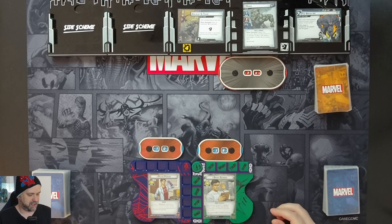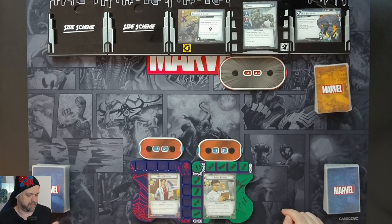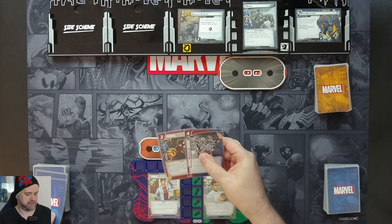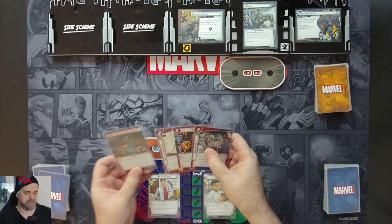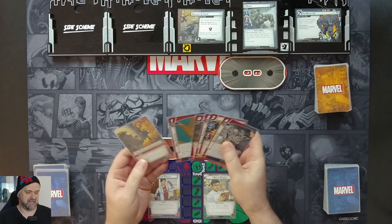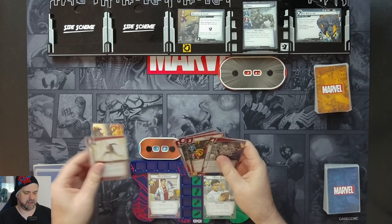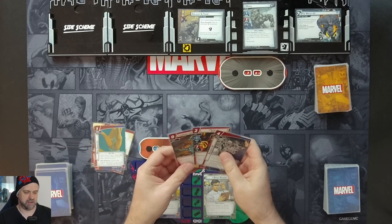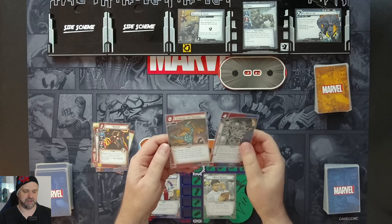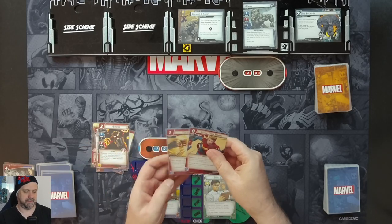We have Peter Parker in aggression and Hulk in justice. The decks will be linked below in the description. Peter Parker's hand size is six. We draw: Webbed Up, Sunfire, Martial Prowess, Looking for Trouble, a Web Shooter, and a Power of Aggression. I'll hold on to Power of Aggression, Martial Prowess, and a Web Shooter. I'll hold Sunfire as well and discard Webbed Up and Looking for Trouble, drawing two new cards: But Chase Them Down and a Toe-to-Toe.